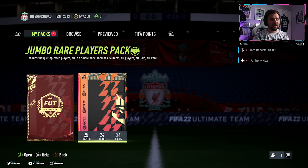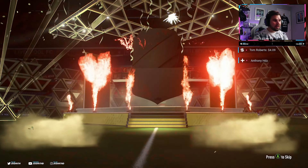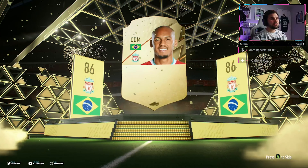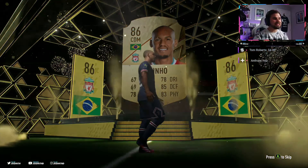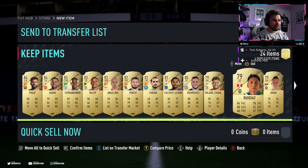Now we've got a jumbo rare players pack - I'm expecting something good from this. Come on, give us something decent. We do get a walkout - a Brazilian CDM. Is it Casemiro? No, it's not - it's Fabinho! 86 rated. Not the best in the world. Is there anything else in this pack? Not really, not really guys.